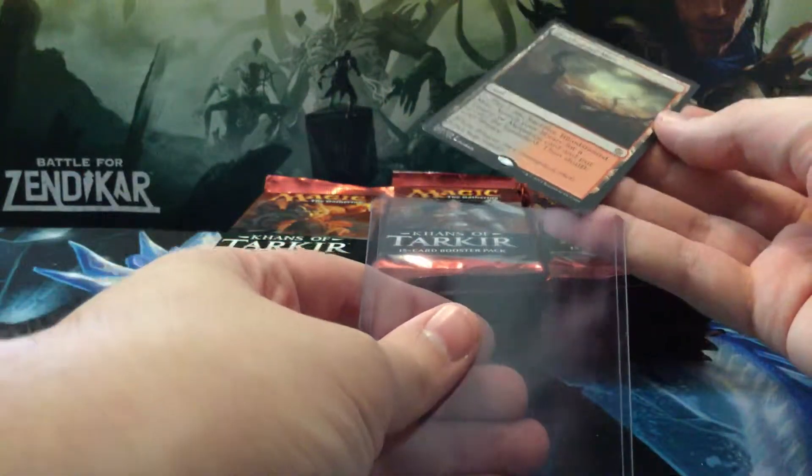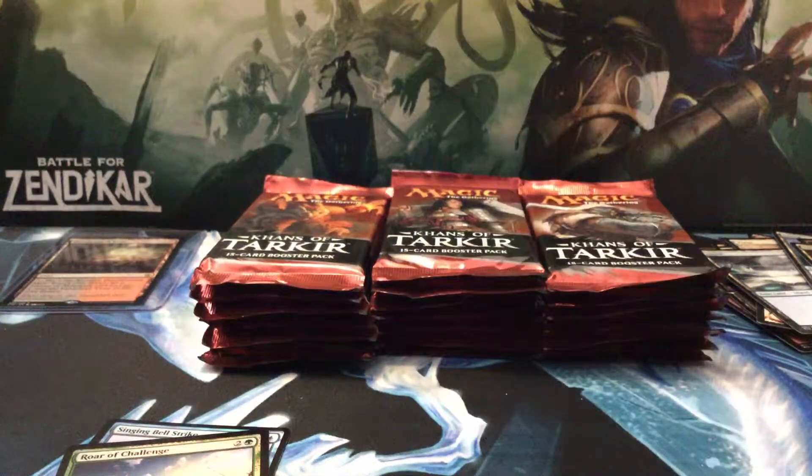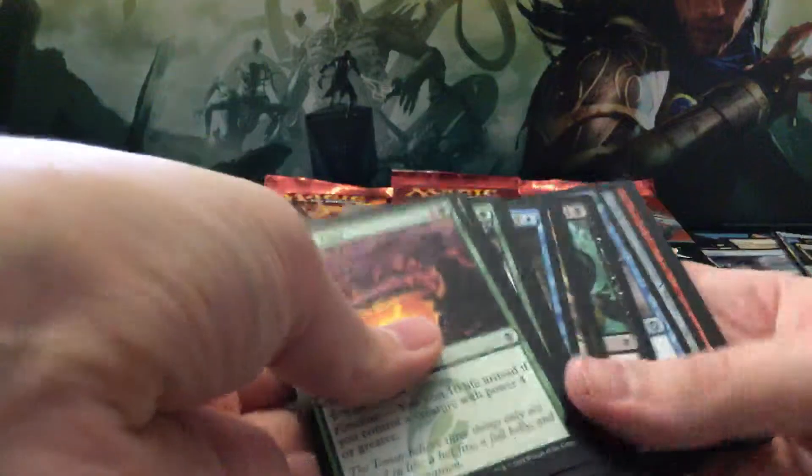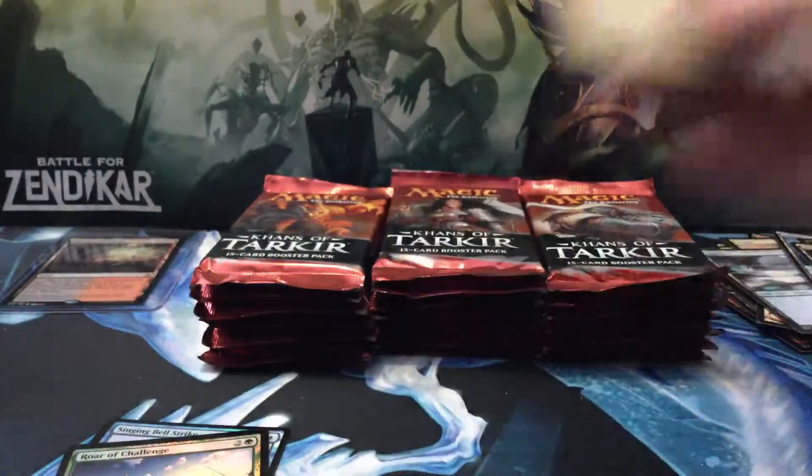Here we go, these are what I call the wishful thinking cases. Oh yeah, we got one fetch land so far and I need that for my Rakdos deck. I approve. Hardened Scales — woo hoo. It's good to be back, just hasn't been a ton of money lately, so haven't been buying too much sealed product.